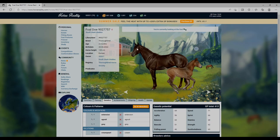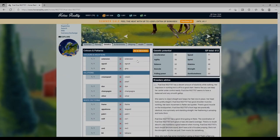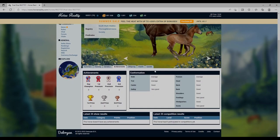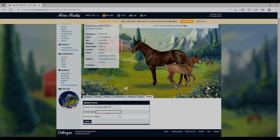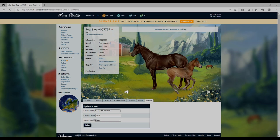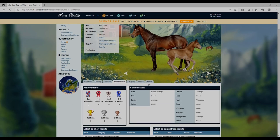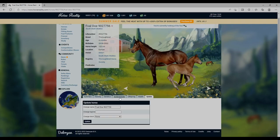I was excited about this coat pattern actually, because this is one of my favorites. Is that like liver chestnut? Oh, three very good as well - I'm pleased with that! I do want to breed some for stats and some for colors. You guys know I'm more about the colors, but if we could get both together that would be great.